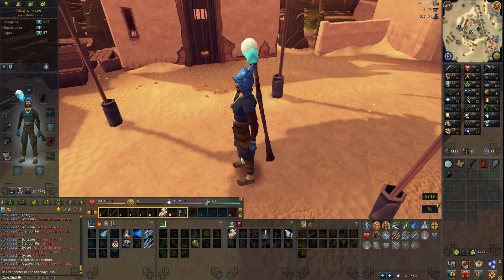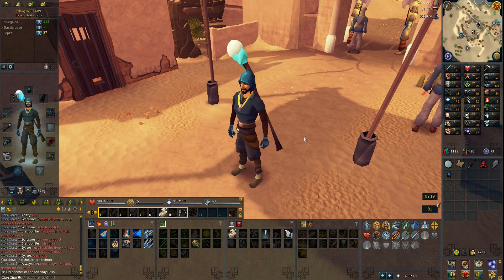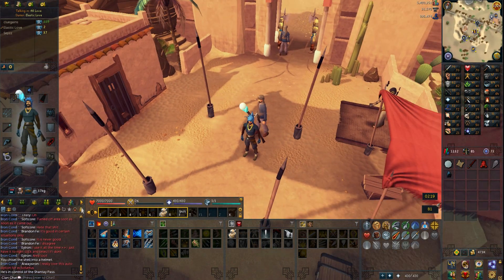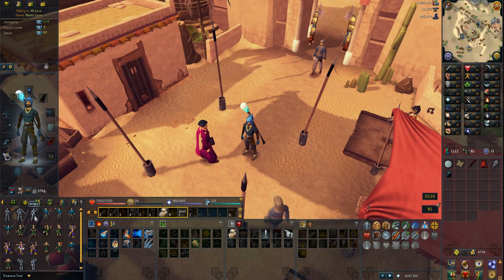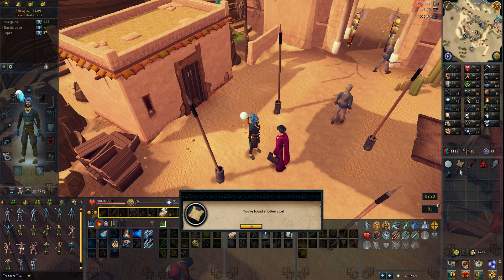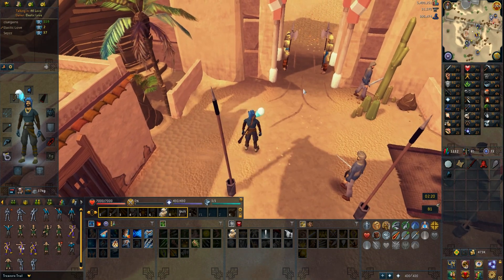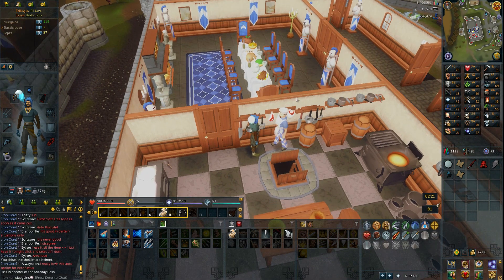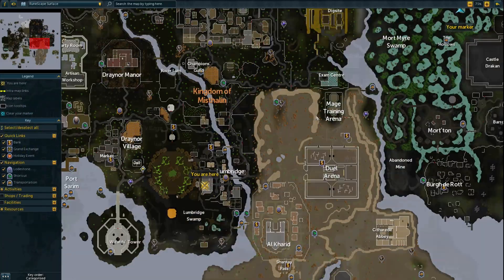I turned off the overrides — this is actually the definition of swag. I accidentally grabbed the round one instead of the pointy one, ran all the way there, and realized I had the wrong one. Back with the correct one. It was supposed to be a jig — and then I talk to him to get the casket. This next step is the cooking emote in Lumbridge — this is an easy one.